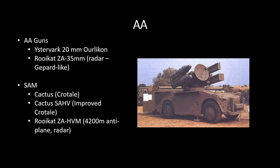Anti-air: two anti-air gun vehicles — the Easter Vark 20mm and the Roycott ZA35. They say it's a bit like a Gepard, with I believe a slightly lower rate of fire but slightly higher accuracy. Then for SAMs they have the Cactus, which is a Crotale, and an improved Crotale variant called the Cactus SAHV. The Roycott ZA-HVM is their anti-plane unit, and this — much like the Roycott ZA35 — is radar-guided, so turn them off if you're not actively using them.